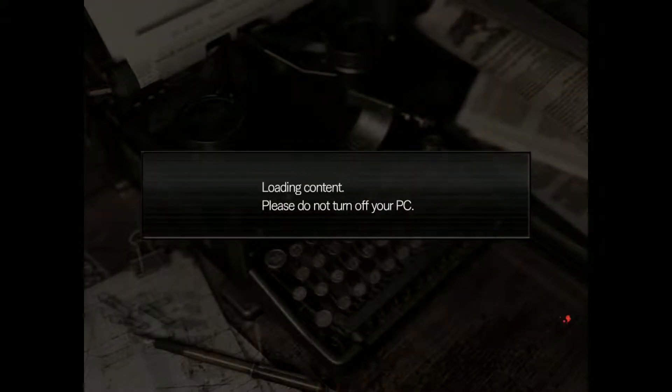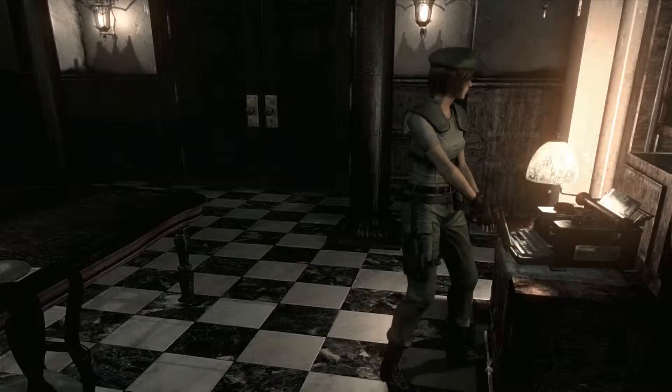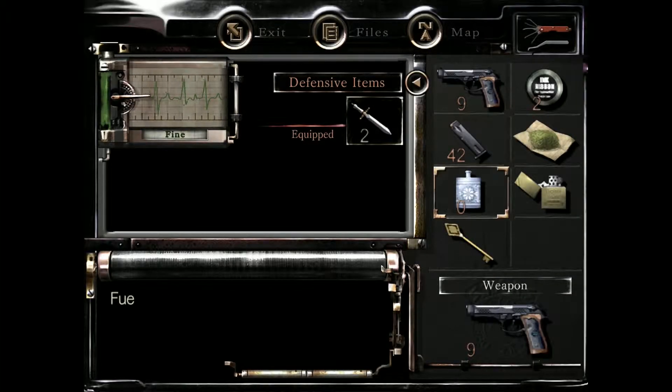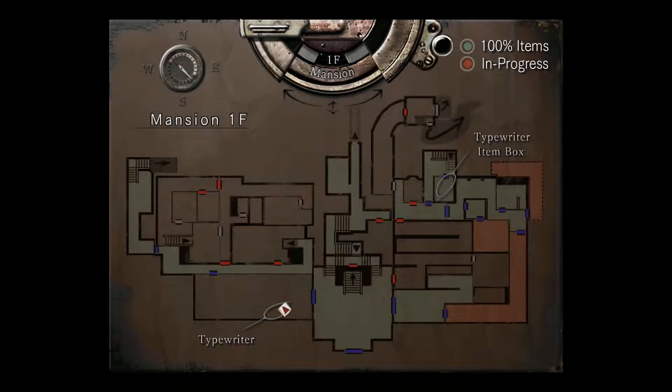Okay, is the ink ribbon? Yeah. I know for sure I need the dog whistle, which means we gotta go back to the safe room, and if we're going there we might as well refill the oil. Let's take a look at the map — item box is over there. I can go up to the second floor, but looks like there are just a bunch of locked doors, so probably not. Gonna have to take the long way through here.